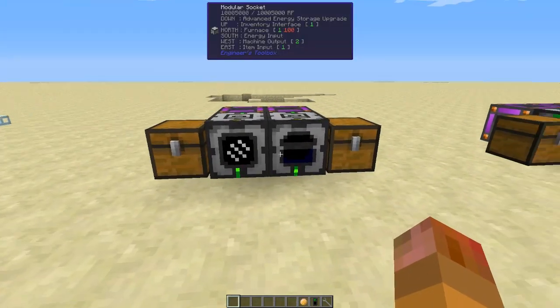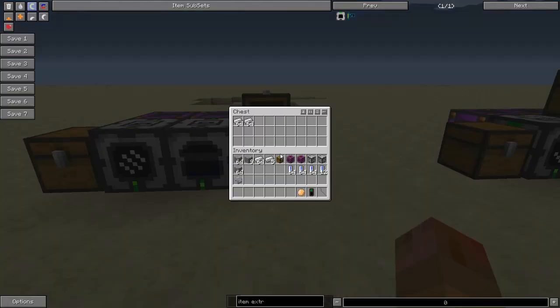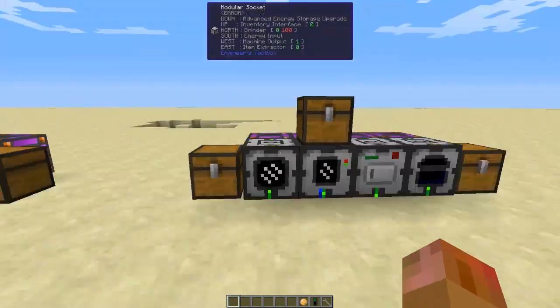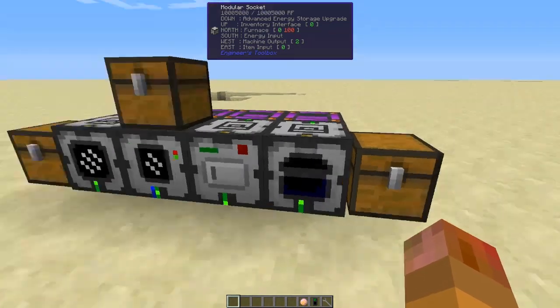Engineer's Toolbox: the basic setup doubles your ore, and the complicated setup nearly quadruples your ore. There might be a percentage chance mechanic involved, but that's not bad at all.